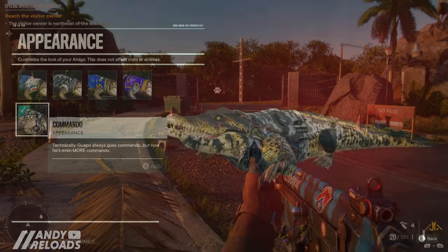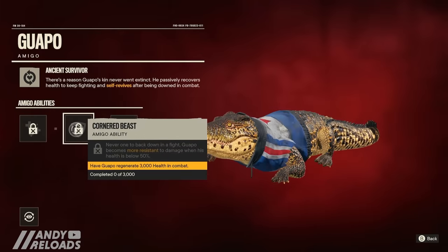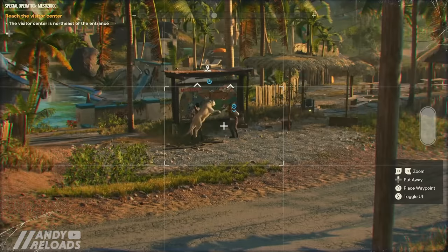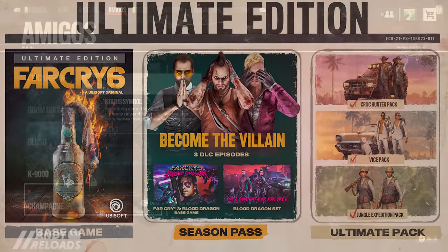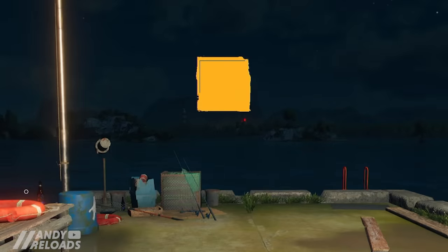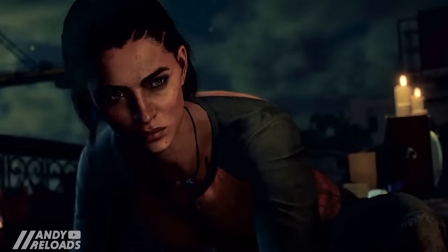Amigos can have their appearance customized and they upgrade their own abilities the more you use them, so you're rewarded for keeping them active and killing NPCs. If you have the ultimate edition, Champagne and K-9000 will appear in your inventory as soon as you finish the tutorial section.